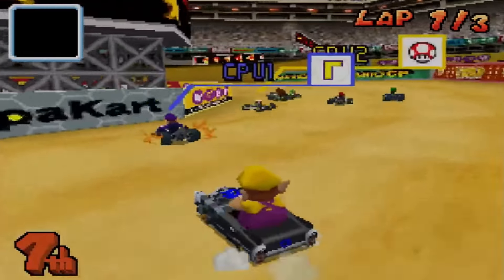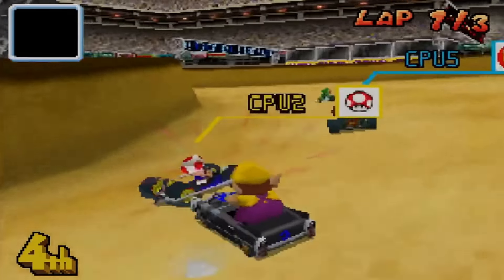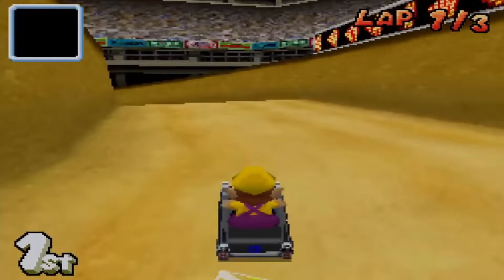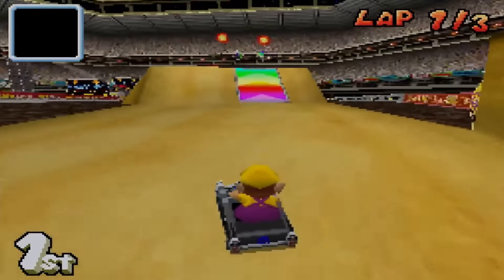The final unused track in Mario Kart DS is extremely interesting as it introduces a mechanic never seen in Mario Kart to this day. The course is known as Wario Course and it's a rainy version of Wario Stadium. This is so interesting because it points to the fact that Nintendo was considering adding some sort of weather mechanic to the courses.